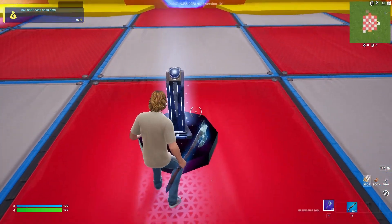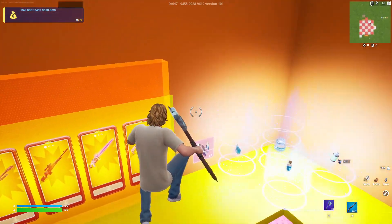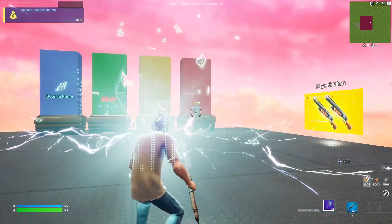Once you load in, head over to here and emote once. You can pick up one of these crystals and then head over into this back corner where you need to interact with this button.